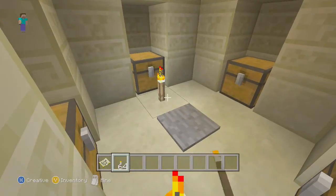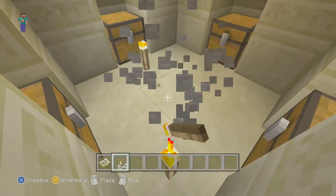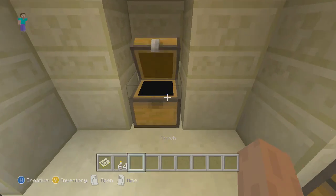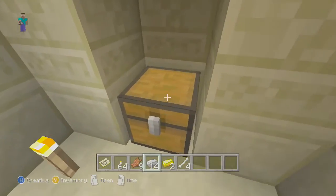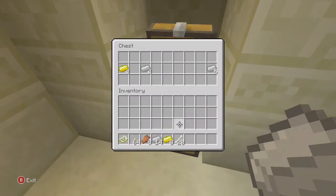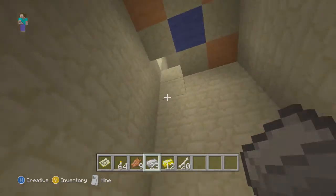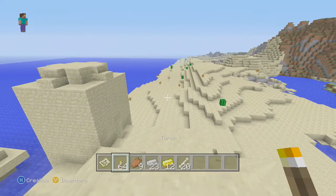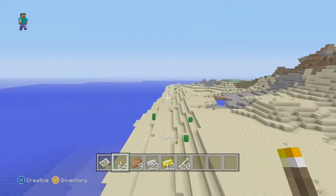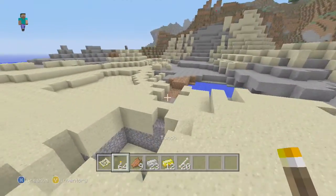So the coordinates and seed will be in the description like always. There's a lot of good stuff right off the bat — even more and even more. So 23 iron, not too bad at all. But that's not what I wanted to show you; it just happened to be right there.